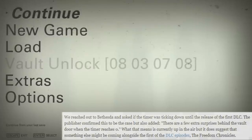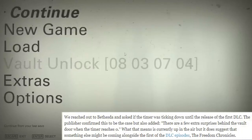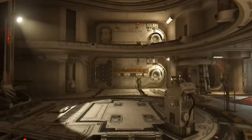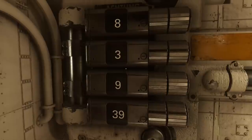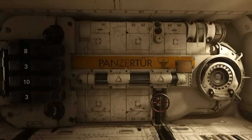But there is a little bit more to it, as they also stated there are a few extra surprises behind the vault door when the timer reaches zero. There is actually a giant vault door in the game located aboard the submarine that serves as your base of operations. Alongside it is a matching countdown timer, and the writing on it translates to Armored Door.